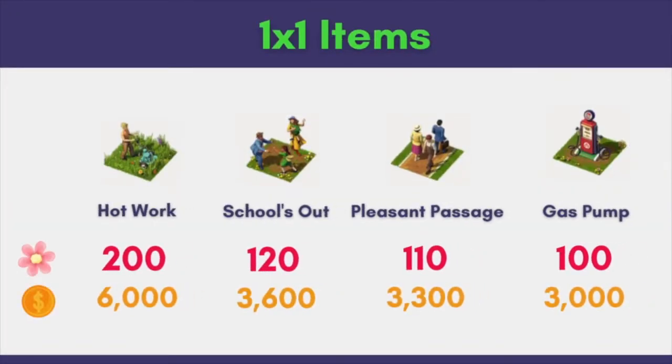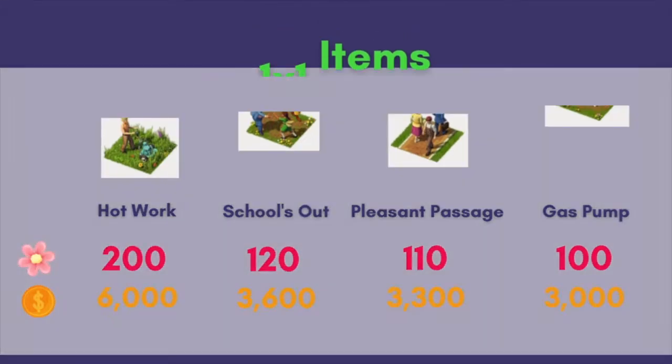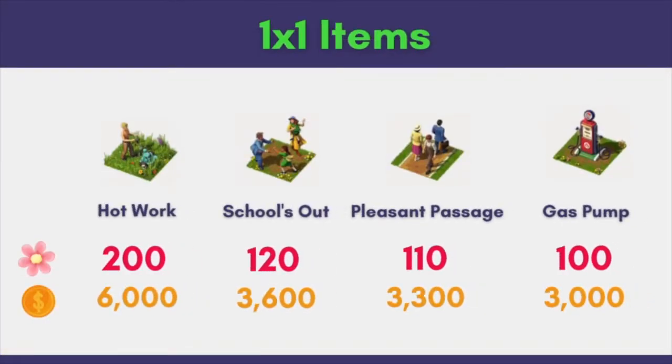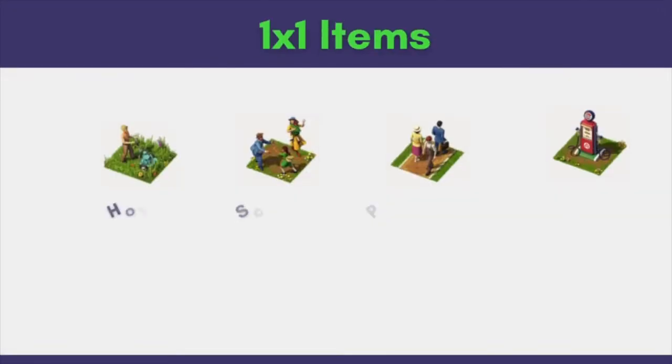Now let's take a look at the 1x1 items. There are a total of 8 of them in this set. These are the first 4: Pleasant Passage is new while the rest of them were first introduced in July 2021 as part of the Orchid Town set.